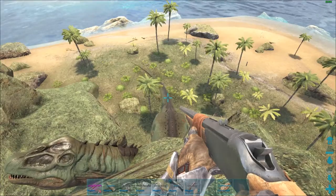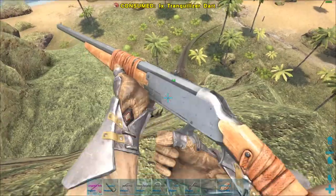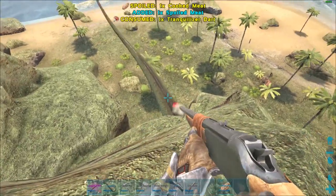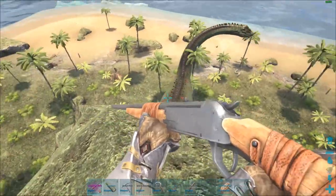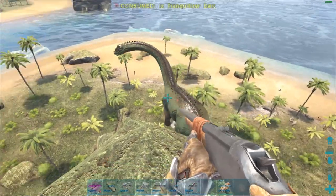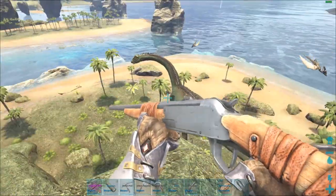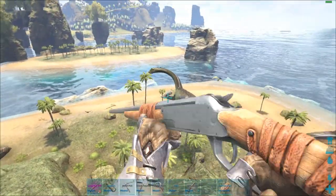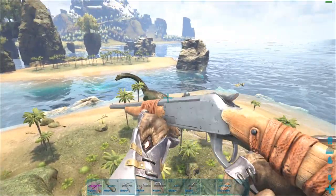I want to start getting into making those shock dart things, which are fairly new — you have to get them from killing jellyfish, but I think they do twice the torpor amount of a regular dart. So that plus the increased damage of a better gun might be the way to go — like the closest thing we can get to super darts in vanilla. I do believe those shock darts expire at a point though.